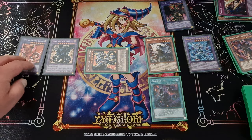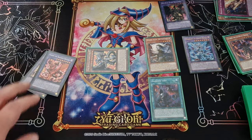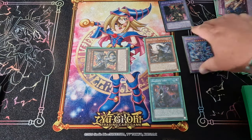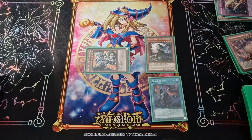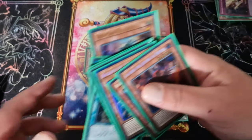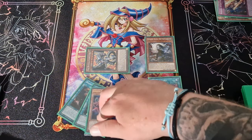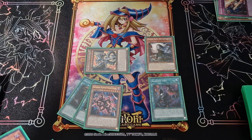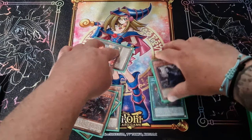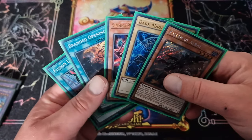There you go, guys — that's the first combo. It's pretty insane, absolutely insane. Next I'm going to show you a simple Gimmick Puppet lock. It's very simple — the cards you'll need in the hand are: Branded Opening, Fusion Deployment, Gimmick Puppet, Fallen of Albaz, and Dark Magician. This is combo number two — the Gimmick Puppet lock. It doesn't look like much, but we're going to have the Dragoon on the board, the Grand Guignol, and all sorts.